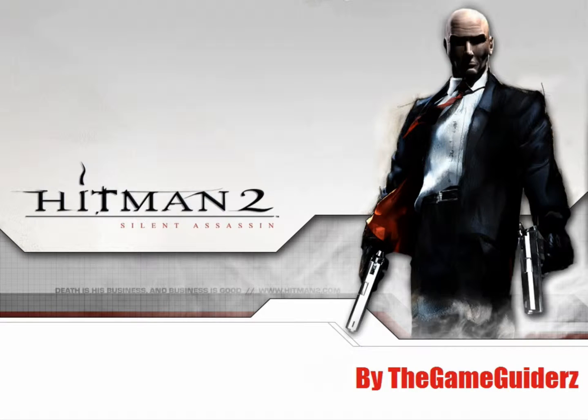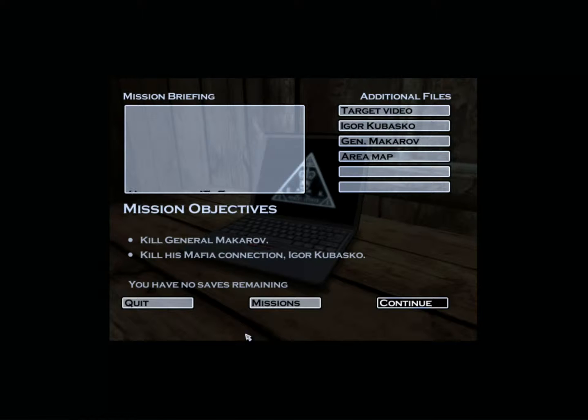Greetings, this is Adrian of the Gameguiders and today I'm going to do mission number three of Hitman 2 Silent Assassin. It's called the Kiro Park Meeting and I know of three different ways to do this.